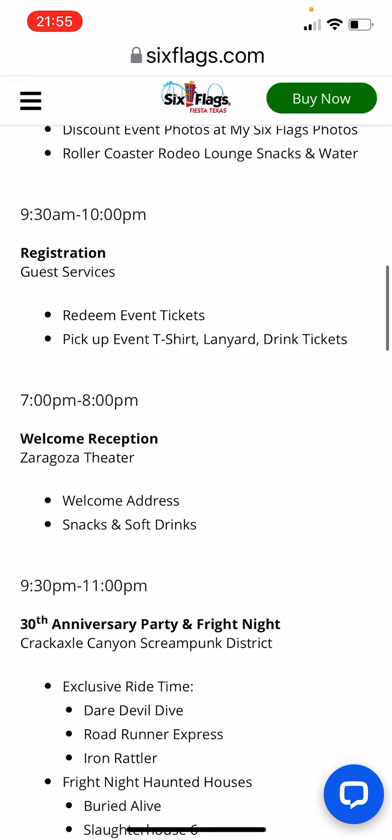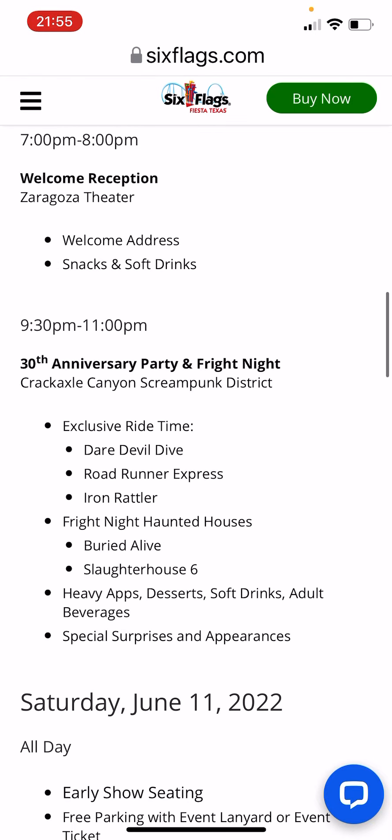From 7 PM to 8 PM there will be the welcome reception at Zero G's Theater with a welcome address, snacks, and soft drinks. From 9:30 to 11 PM we get the return of the anniversary party and fright night. Due to Dr. Diabolical's Cliffhanger not being available, this year Buried Alive and Slaughterhouse Six are still going to happen, and we'll get exclusive ride time on Daredevil Dive, Roadrunner, and Iron Rattler.